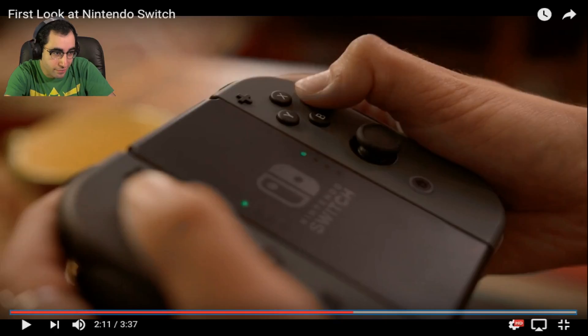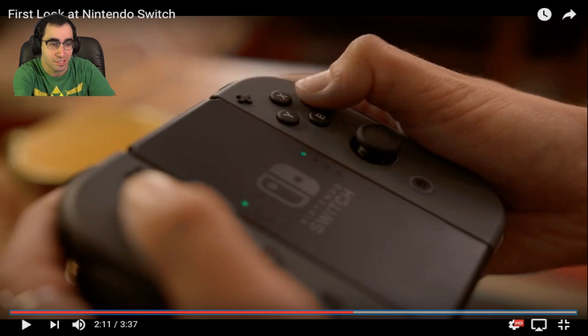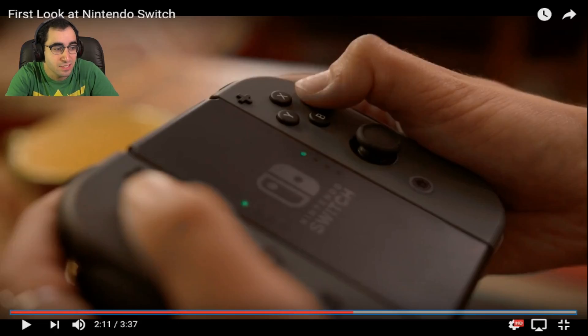So right now we have the controller here, and it looks like we have two thumb... oh my gosh, there's so much information here. We've got your standard ABXY, a thumb analog stick — joystick on your right hand. Is that a home button there? Yeah, looks like it. What is that at the upper right? Is that like a D-pad? Did they literally shrink the D-pad? And then I guess there's another few buttons on the left side which we cannot see really well.